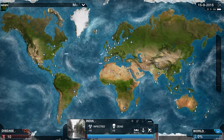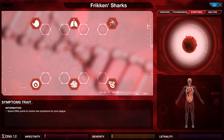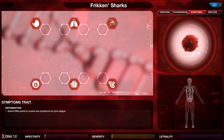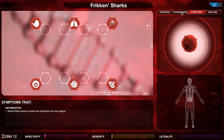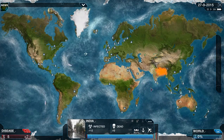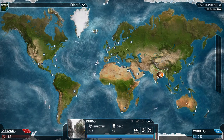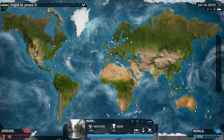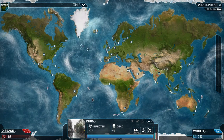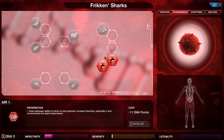Now normally I would go straight to symptoms — get Rash and start increasing severity — but because the disease is going to mutate, I want to take advantage of that, so I'm going to start with Transmission instead and get Water. If we get a mutation now I can keep it and that saves me points in the long run. There we go — Anemia symptom mutated, I'm happy with that.